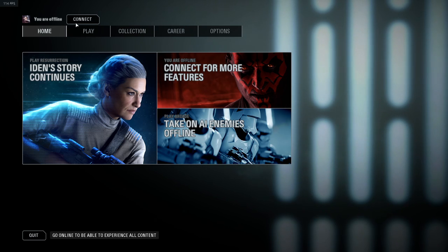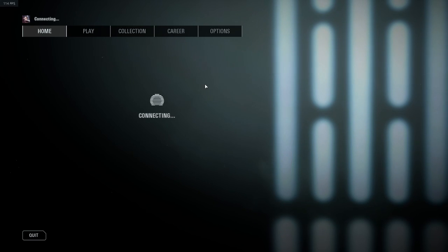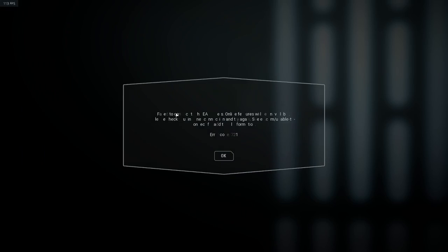I have this problem many times a day because EA servers suck — you can't connect to the game and it gives you these error codes. For example, I have error code 721, and there's also error code 218 and 623.